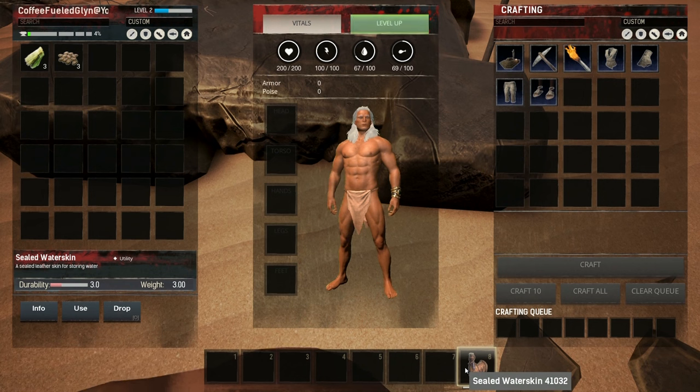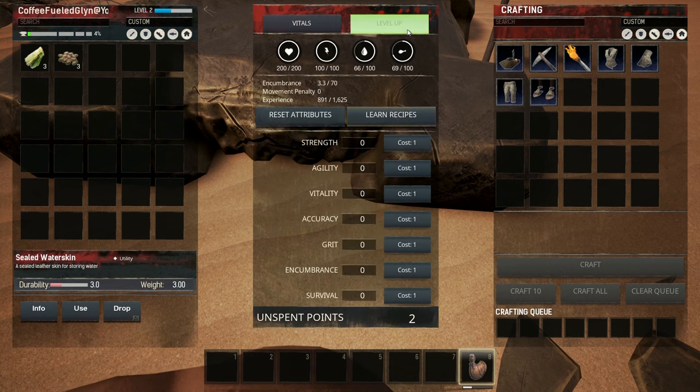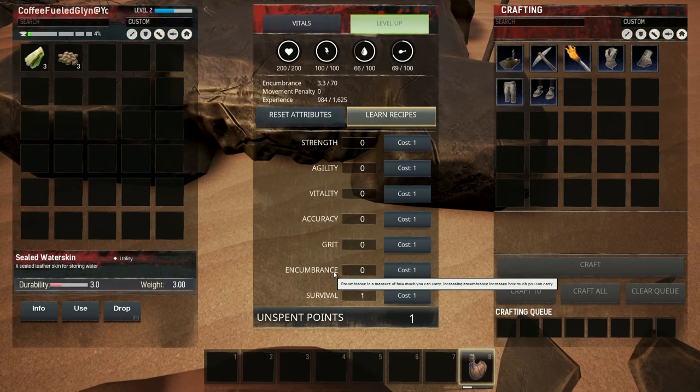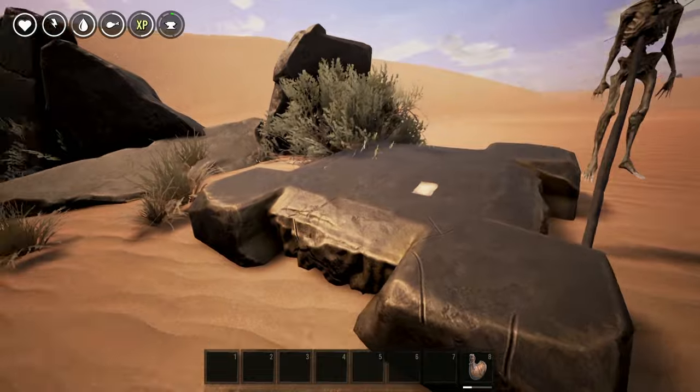Depending on what server you're playing on, you may level up straight away. If you do, go into the level up screen and go for survival first — this is going to really help you sort yourself out before you start getting further into the game.